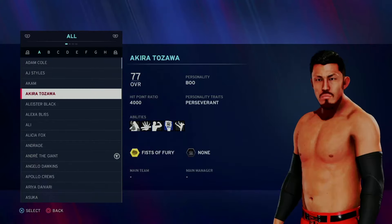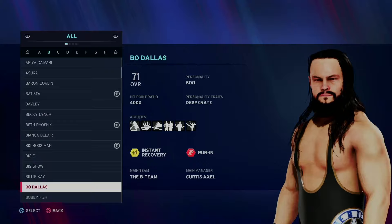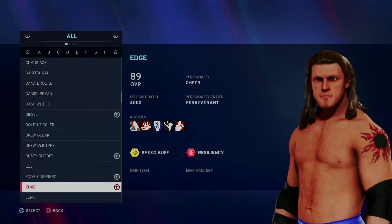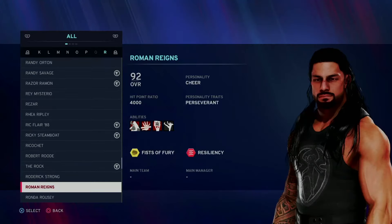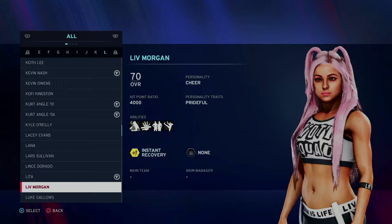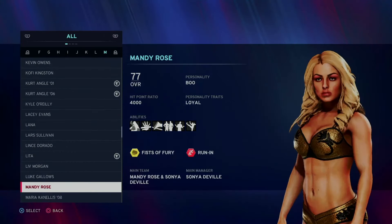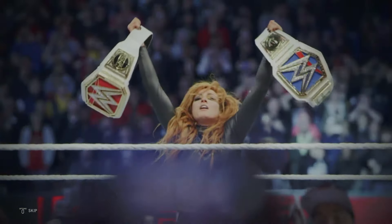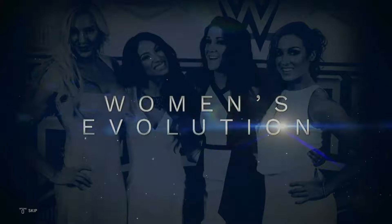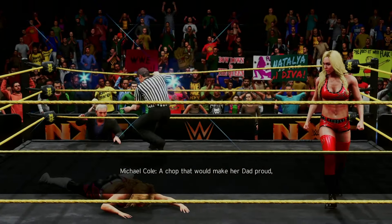These character models are horrendous — they barely look like the wrestlers they are trying to depict. All models look like they are dead inside, with an empty stare that is borderline creepy to look at. While some men's faces like Roman Reigns are serviceable, I don't think the game has any woman that looks like her real-life counterpart. What happened to Lana or Mandy Rose or anyone really? Even worse was the fact that this was the worst timing possible to have a showcase mode featuring the women's revolution.